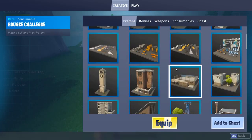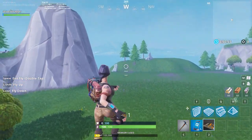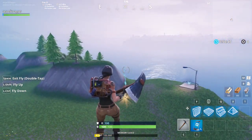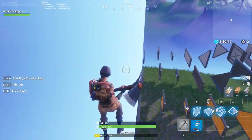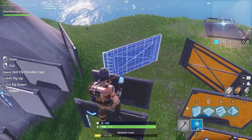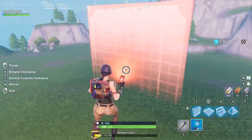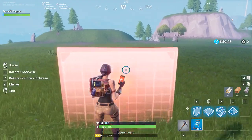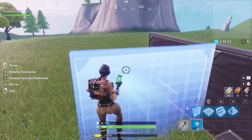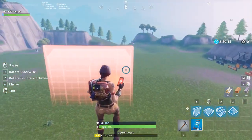You can spawn in a couple of pallets in this mode and use them to build, so I'm going to put one there. You can use all of this stuff to build in your arena. I'm going to firstly make a wall because I want this to be an enclosed arena with no building — just a fighting arena — and I'll start with a wall over here.